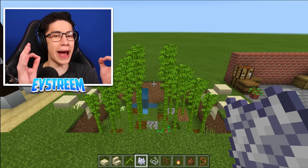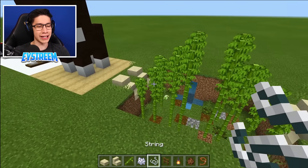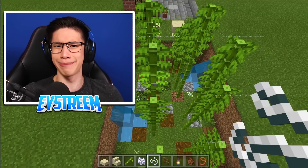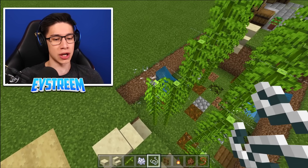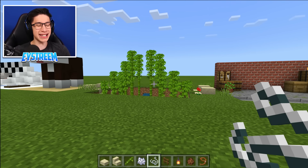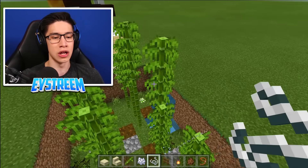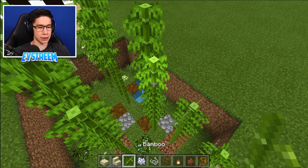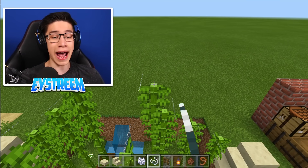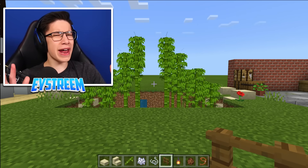Now I can hear you all saying — EYStream, that bamboo is just going to grow and your perfectly shaped bridge won't stay perfectly shaped. That's where the string comes in. If you go ahead and place string directly above each of the bamboo stalks, that just stops the bamboo from growing. What's great about string is you pretty much cannot see it at all from the front — it's basically invisible. However, if you're in creative and have access to commands, I'd highly recommend using a barrier block instead of string, because that will be totally invisible.